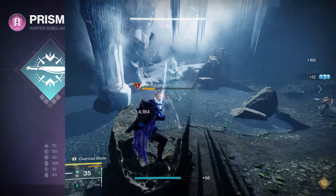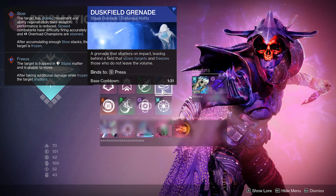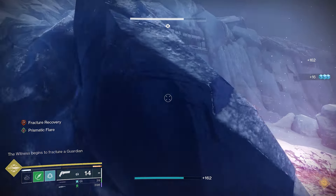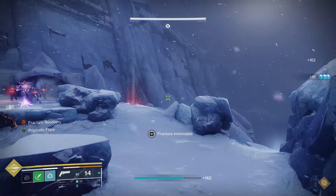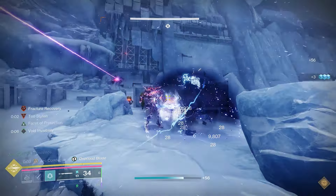Now we're going to switch on to the aspects we use. Stylish Executioner — defeating a target affected by any elemental debuff grants invisibility and Truesight. It also gives you a weakening melee. Something like a dustfield grenade is really good because that slows and freezes. Then we use Stylish Executioner to go invisible from that. So from a dustfield grenade, everything in that area is frozen. Anything I kill over there will make me invisible because of Stylish Executioner.